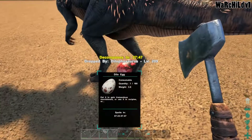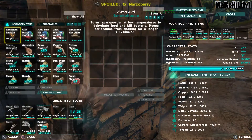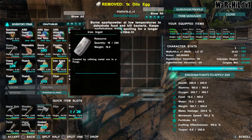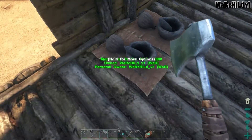I will have to get some Fiomia fat in order to make organic oil. Just give me the damn egg. There we go. I'm carrying two eggs on me — a Dilo and a Pteranodon. Let's get some spark powder going in there and then we have us a primitive fridge.